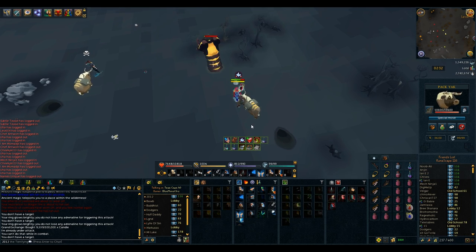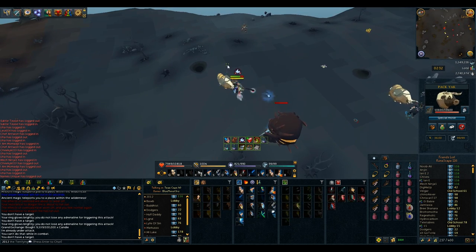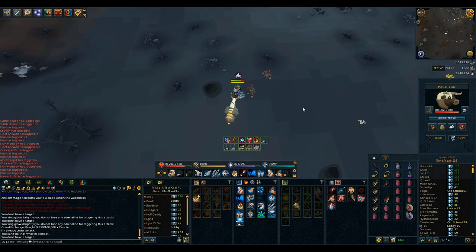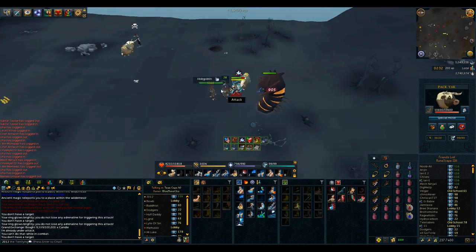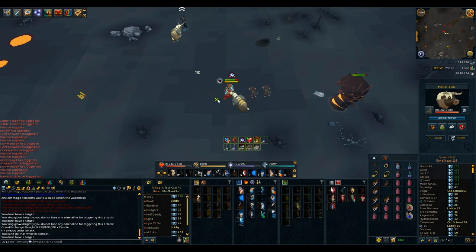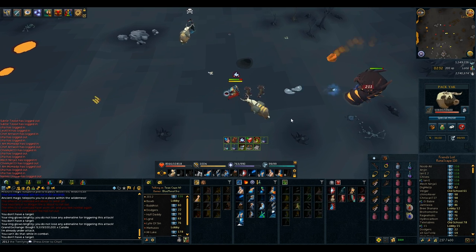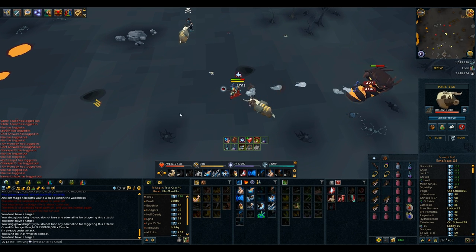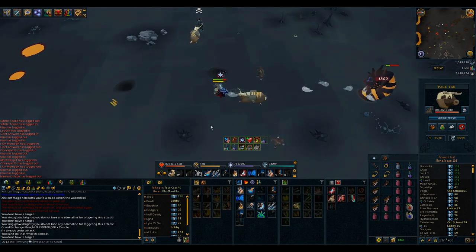The main issue with the Strike Worm's burrowing is that when it pulls you in, it becomes invulnerable for a couple seconds and untargetable, or if you're far away and it burrows and travels, it becomes untargetable for a lot longer. This trick is going to help you kill them faster by preventing the burrow and overall speed up your slayer task, increasing your XP and kill times.